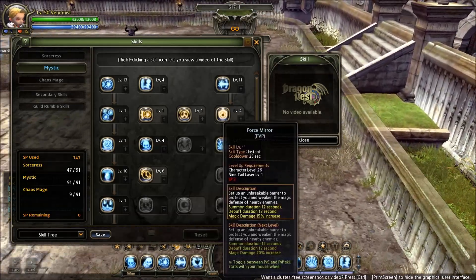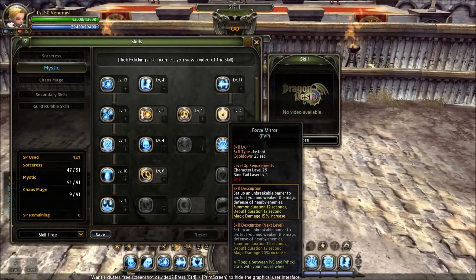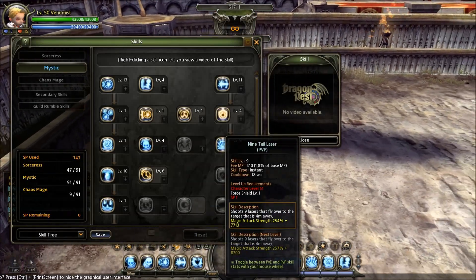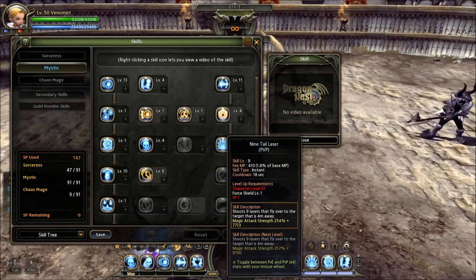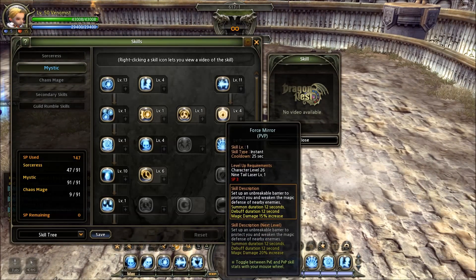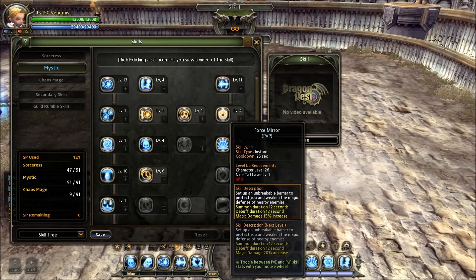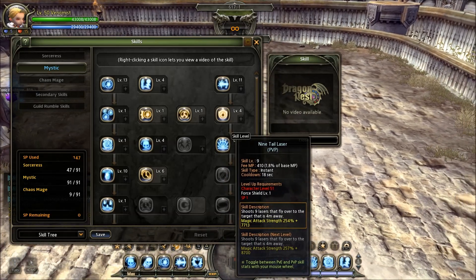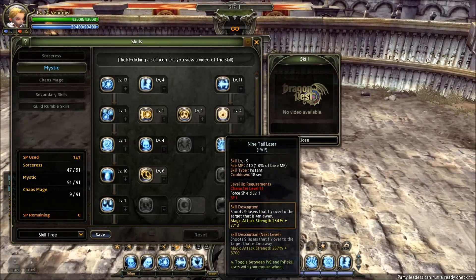Force Mirror was really nice to have because of the damage boost. I took it away because I get 3 points from this — it would take my 9-tail laser from 1 to 4. 3 plus 1 is 4, and that's just not really anything significant. So I took Force Mirror down from level 3 — that was 1, 2, and then the 3 initial points, so that's 5. I added it to my 4, and you get level 9, which is the maximum level for 9-tail laser as of right now, if you don't have a tech.